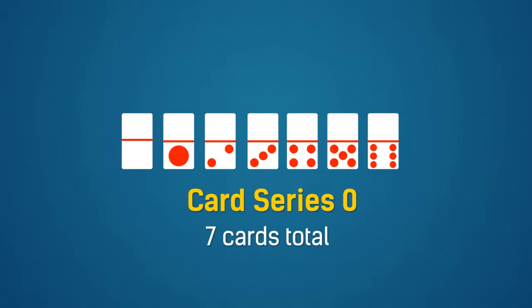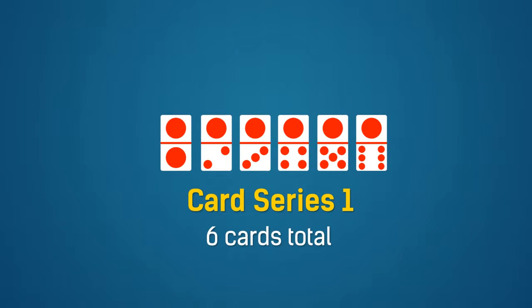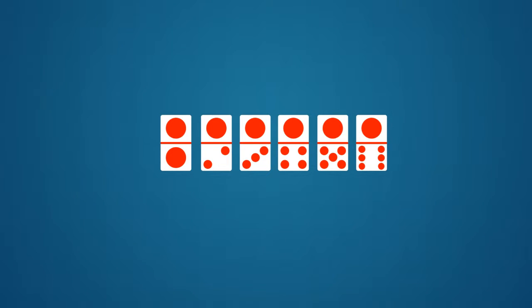First is card series zero. There are seven cards in this series. Each card has no dots at the top portion of the card. Next is card series one. There are six cards in this series. Each card has one red dot on the top or bottom portion of the card.